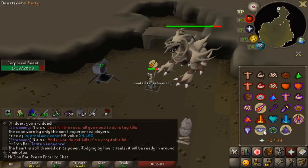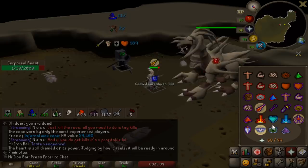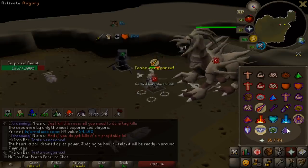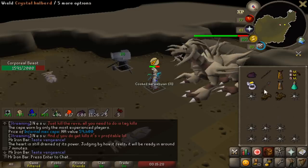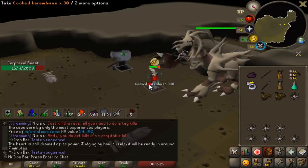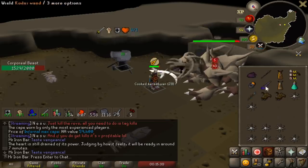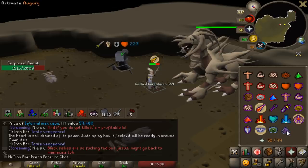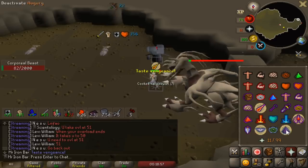That's why everything is placed the way it is. As the fight goes on, I attack in between the corp's attacks - I have Piety on when I hit the boss and Augury on when the boss hits me because Augury's magic defense helps a lot in reducing damage. Whenever I get down to about 60 HP, I eat two Karambwans and put on my Kodai and my Elysian so I can tank some hits while I'm on cooldown. Eventually the boss dies and I repeat the process.